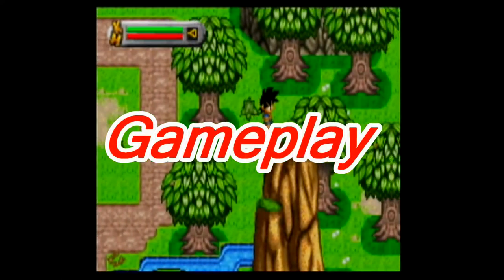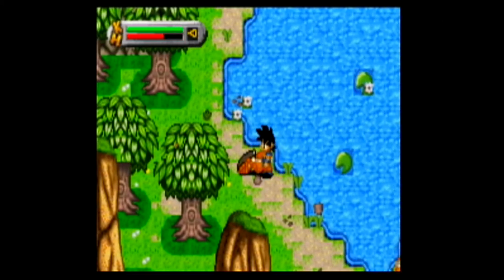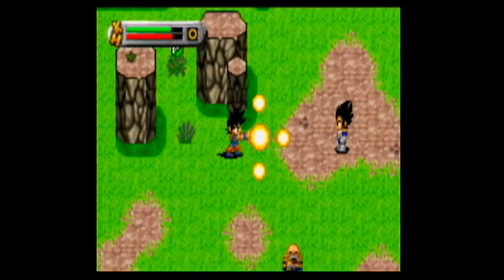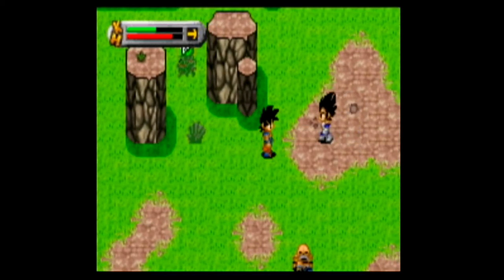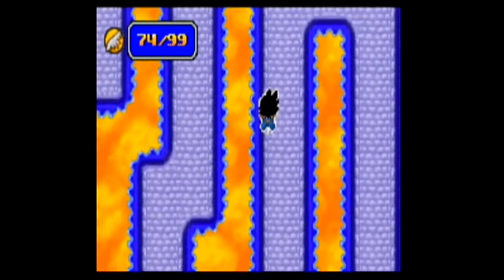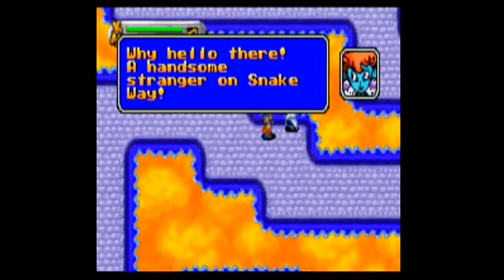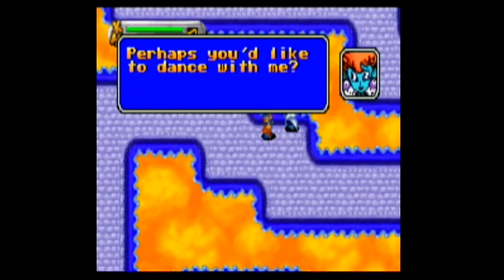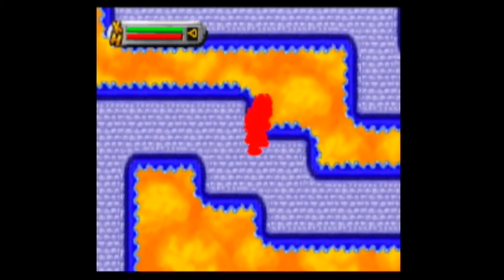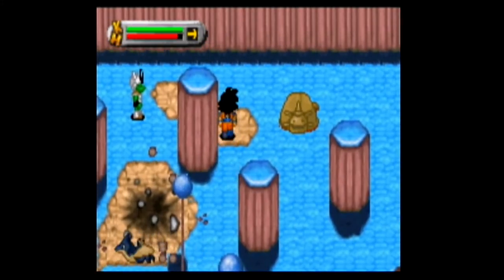Legacy of Goku's game mechanics are pretty simple — it is action-oriented with basic attacks and special attacks. As you proceed through the game, you gain more abilities. You start out with a basic ki blast but will eventually learn the solar flare, which stuns enemies, and the Kamehameha wave, which is a charge attack that does more damage. Goku can fly around but has limited steps for flight, which you can fill by picking up flight orbs found in every area. You can also increase flight range by leveling up, which increases Goku's core stats: attack strength, health, ki, and flight power.